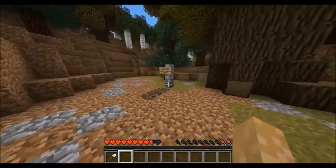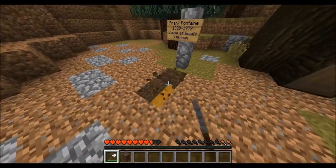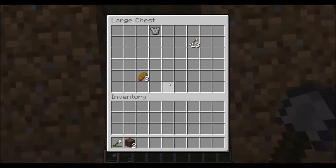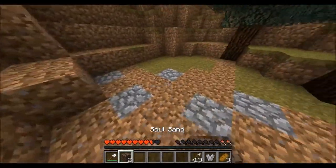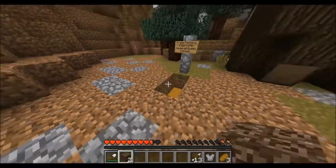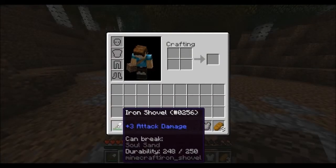But there is a grave here, and with this shovel I can, in fact, dig this grave and get everything from the inside — so food, armor, some arrows. And I can't break anything but the soul sand, because of the special attributes on this shovel.